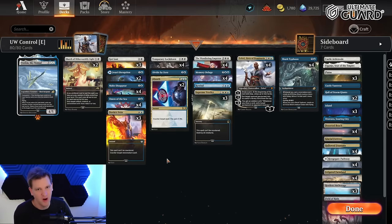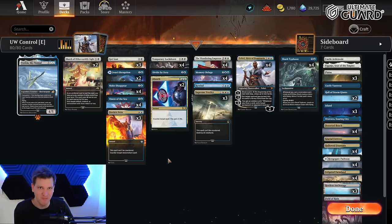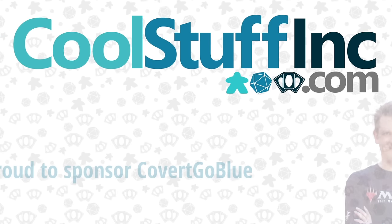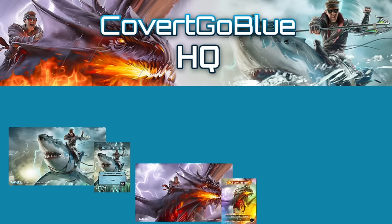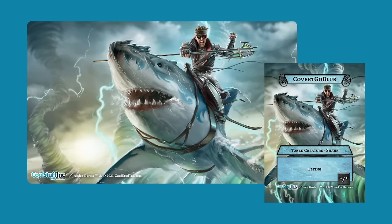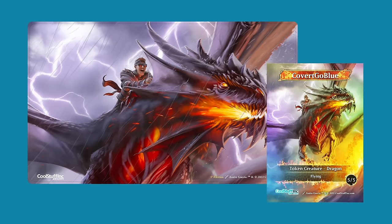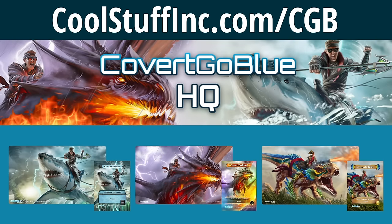Yes, we explore in Explorer — let's dive in, let the nonsense begin! Cool Stuff Inc. is a proud sponsor of Covert Go Blue, and you can find all his unique tokens and playmats at Covert Go Blue HQ. Take to the skies with CGB's shark token and playmat and his premium dragon rider token and playmat, or become the apex predator of your next game night with his dinosaur rider playmat and token. CoolStuffInc.com/CGB is your place for all things Covert Go Blue.